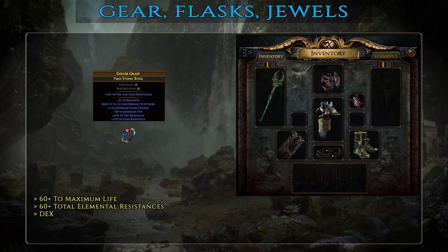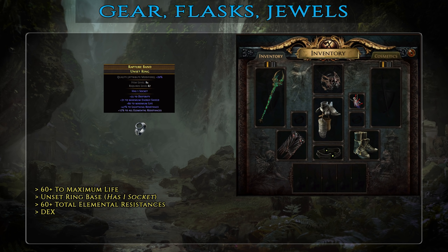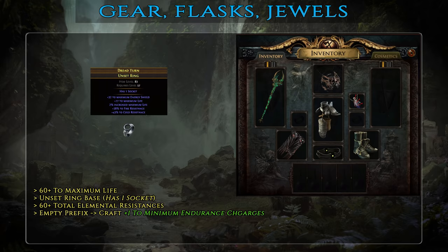Moving on to rings — their sole purpose is to help cap your elemental resistances, get enough dexterity to level up your gems, and as much life as possible. For basic tier, look for at least 60+ life and over 60 total elemental resistances — since you don't care about damage affixes for yourself, it should be really easy and cheap to find such rings. Mid-tier ones have the same affixes with higher numeric values and on an unset ring base, which comes with a socket where you can place the utility skills from the gem section. Best-in-slot rings are similar to mid-tier, but with an open suffix where you can craft plus one to minimum endurance charges — a guaranteed permanent endurance charge granting additional physical damage reduction and elemental resistances.